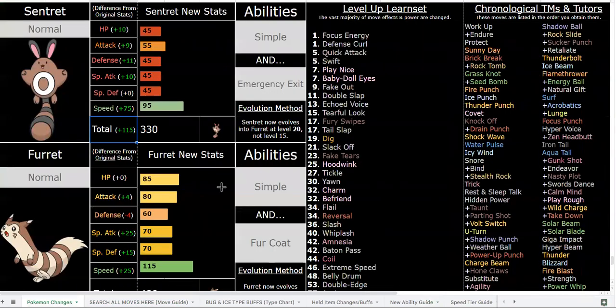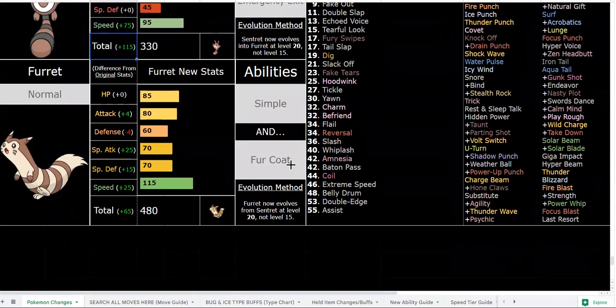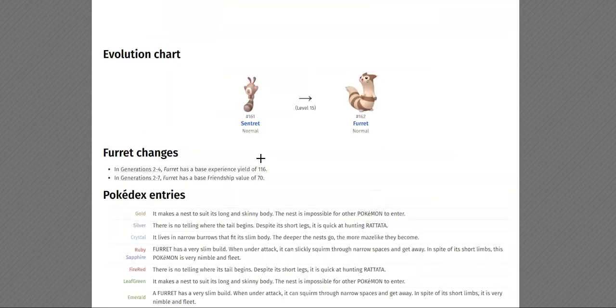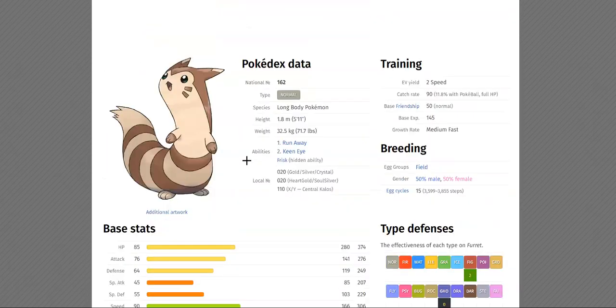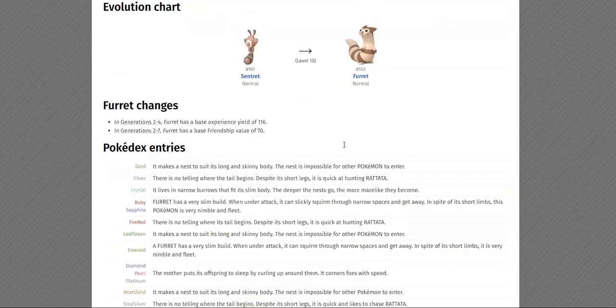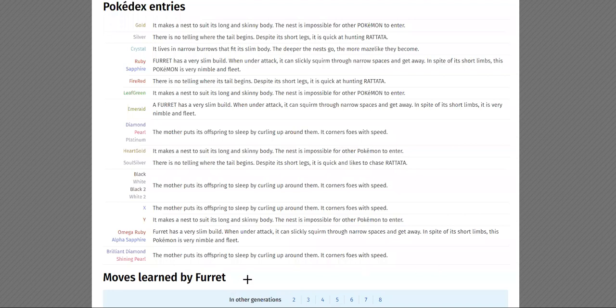Fur Coat is extremely useful, especially with all of the utility moves that I'll get to in a little bit. So that's great with Fur Coat. And then your other ability is Simple, and I think that's also pretty self-explanatory just given their design and appearance.